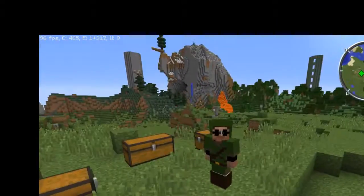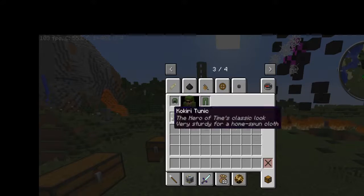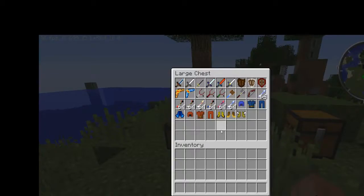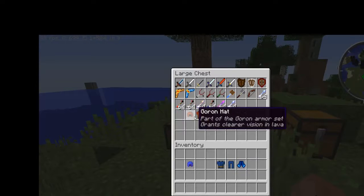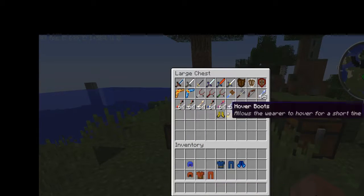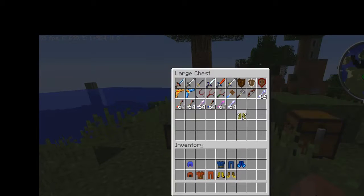I'm wearing Link's Kokiri set, which doesn't really have any special buffs. There's also the Zora set complete with flippers, which we'll be looking at in a minute. There's also the Goron set, which gives you night vision and fire resistance, and then things like some boots.